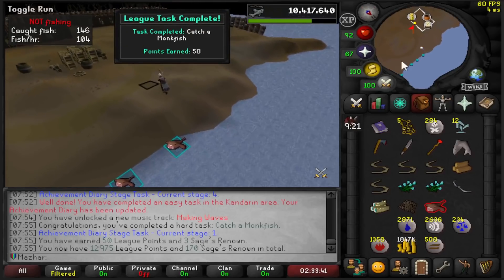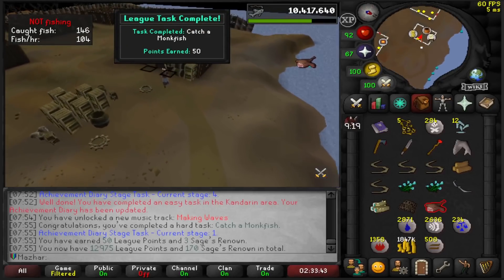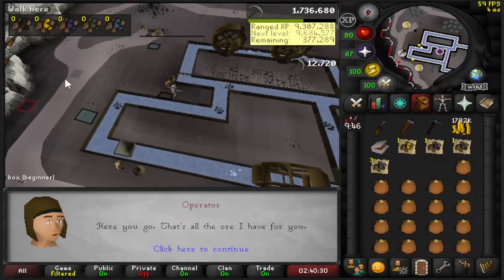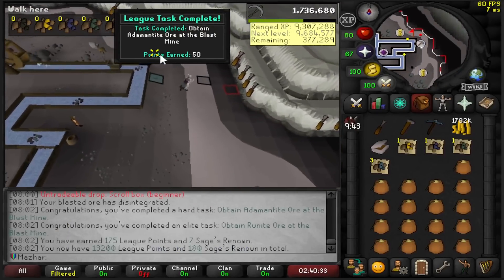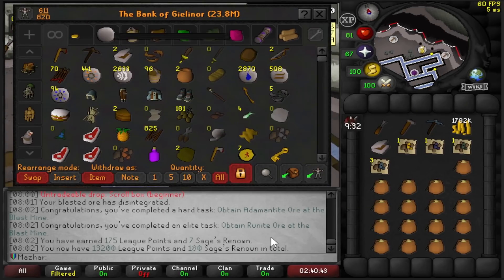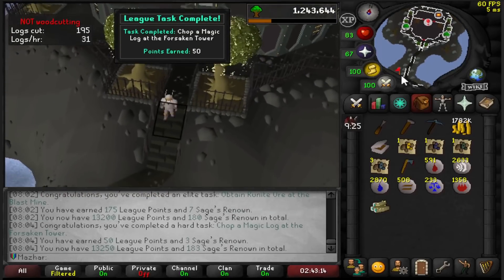Catch a Monkfish: 50 more points. 25 until 13k. This should get me 30 Prayer bonus — 50 more points. Obtain Adamant Ore from the Blast Mine: 50 points. Oh, Runite Ore as well: 125 points. Holy shit — 175 total. Chop a Magic Tree at the Forsaken Tower: 50 points.